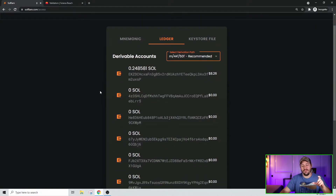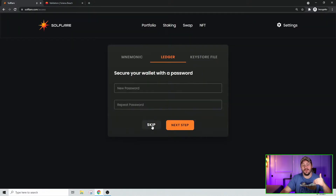One problem I've seen with SoulFlare's new platform is that the amount of SOL shown isn't always accurate. This is just an example ledger I'm using for teaching purposes, so it doesn't have all my SOL. You can see it says only 0.248 SOL in the top address, but that's not actually accurate — I'm using the second address down, where my educational SOL is stored even though it shows zero. You have to be aware of that.